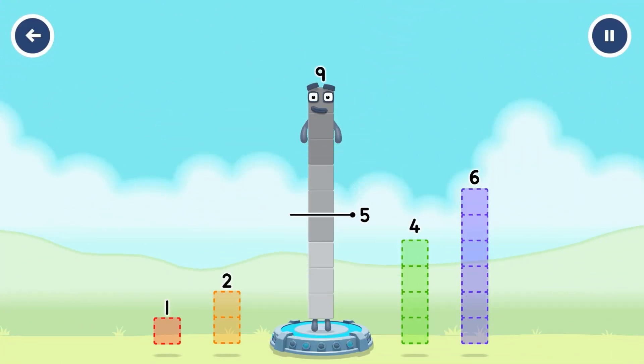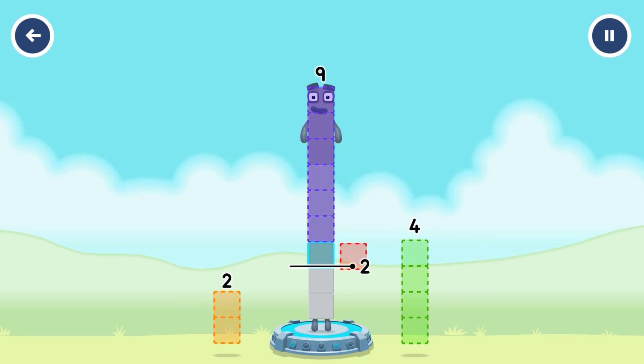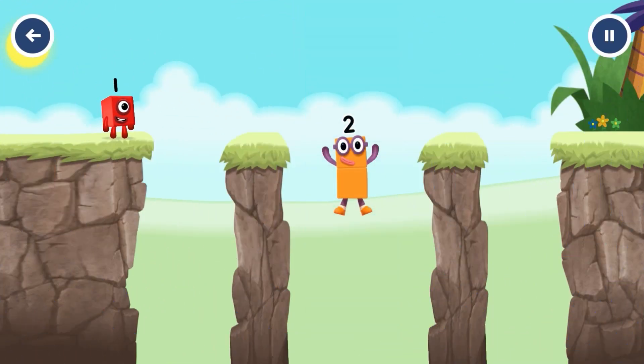Take number blocks away from 9 to leave 2. 9 minus 6 minus 1 equals... three, two — okay, good job.